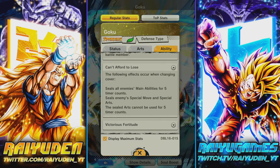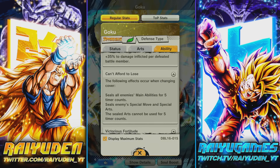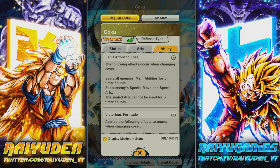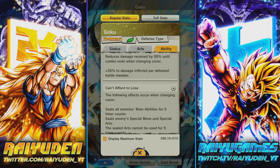Third new passive — final effects appear when changing cover: seal all enemy main abilities for five timer counts, seal all enemy blue card and green card, and sealed arts cannot be used for five timer counts. That is huge. This guy is not only a really good tank but a really solid disruptor, because a lot of times when you come in on cover change your opponent tends to finish off the unit with a main ability or pop a green card to continue the combo. Sealing mains, greens, and blues basically means this Goku will only be killed from a rush at this point.